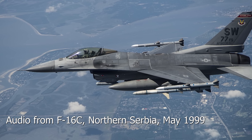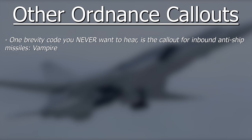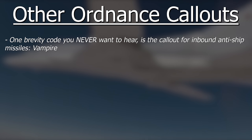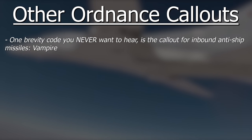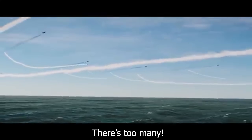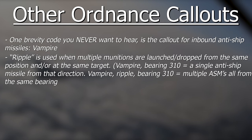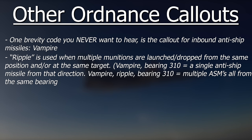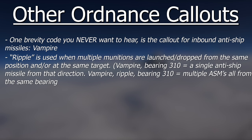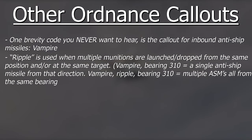ARMs are used against enemy radar installations or SAM systems, most famously by the US Air Force's Wild Weasel aircraft, tasked with the suppression of enemy air defence, or SEAD. At one of the sickest-sounding code words, in my humble opinion, is the callout for an inbound anti-ship missile — one launched at your own friendly ships, and probably the last one you ever want to hear: Vampire. Ripple is when several munitions are launched in rapid succession at the same target or group of targets. So in that clip you heard Vampire Ripple Bearing 3-1-0, meaning multiple anti-ship missiles inbound from bearing 310 or north-west.